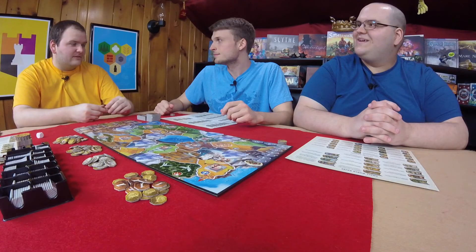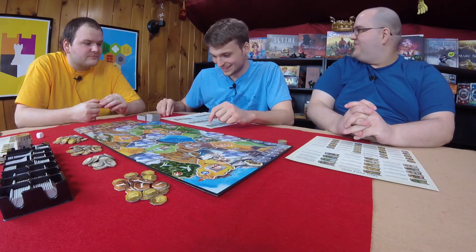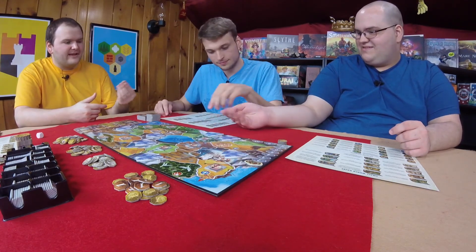Welcome back. Before we begin introductions, I am Dee, joined by Graham and William. Did we get that right this time? Good job, guys. We each get five coins to start the game. We'll see why in a moment. First player is the player with the pointiest ears — I guess it's Graham. Graham has the pointiest ears. Which of these six starting races would you like to take?